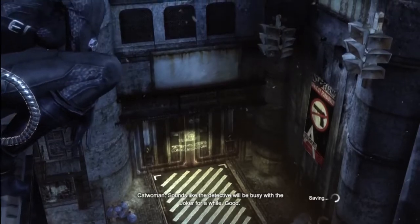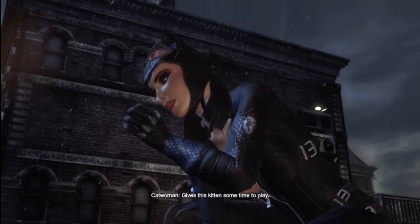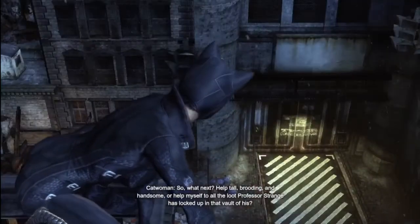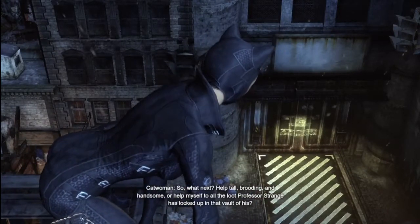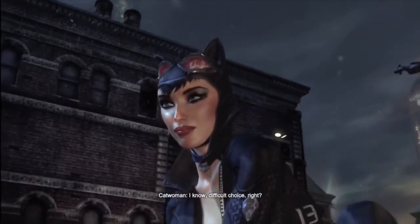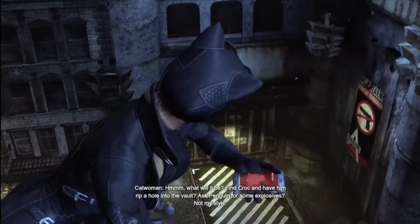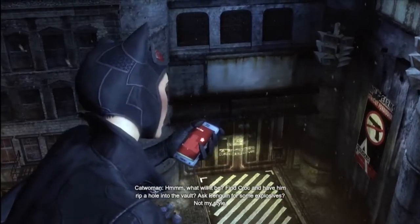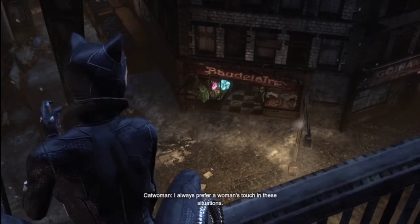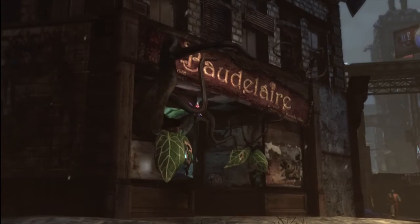Sounds like the detective will be busy with the Joker for a while. Good — gives this kid some time to play. So what next? Help tall, brooding, and handsome? Or help myself to all the loot Professor Strange has locked up in that vault of his? Difficult choice, right? What will it be — find Croc and have him rip a hole into the vault? Ask Penguin for some explosives? Not my style. I always prefer a woman's touch in these situations. Stay where you are, Ivy — I'm coming to get you. Alright, Poison Ivy.